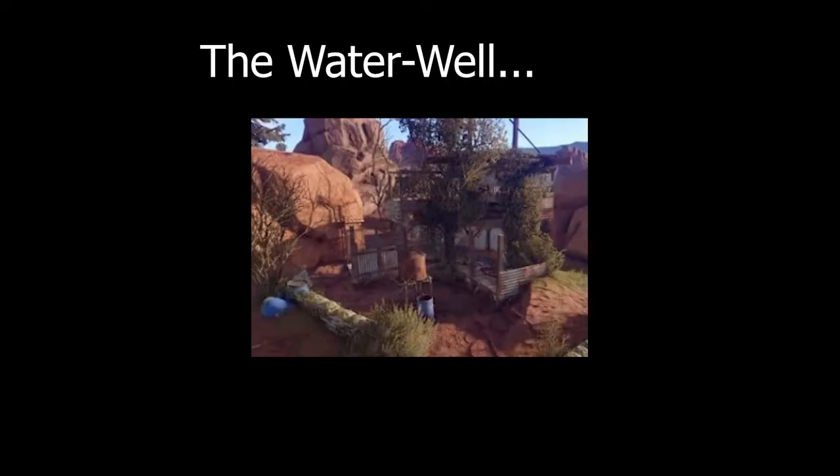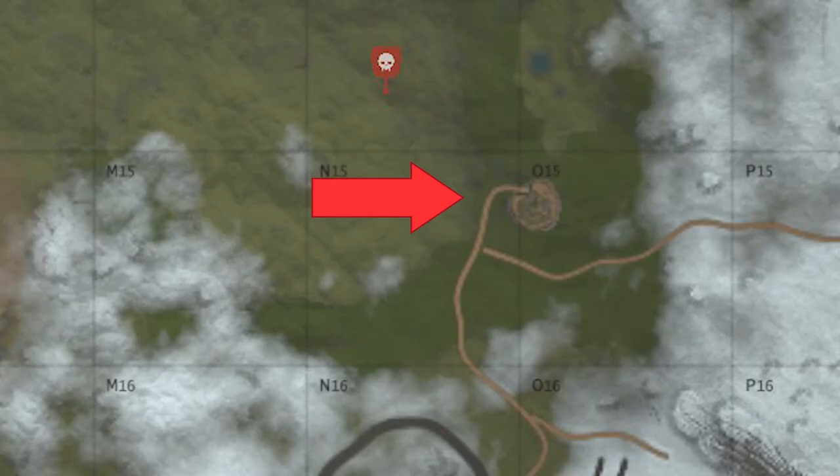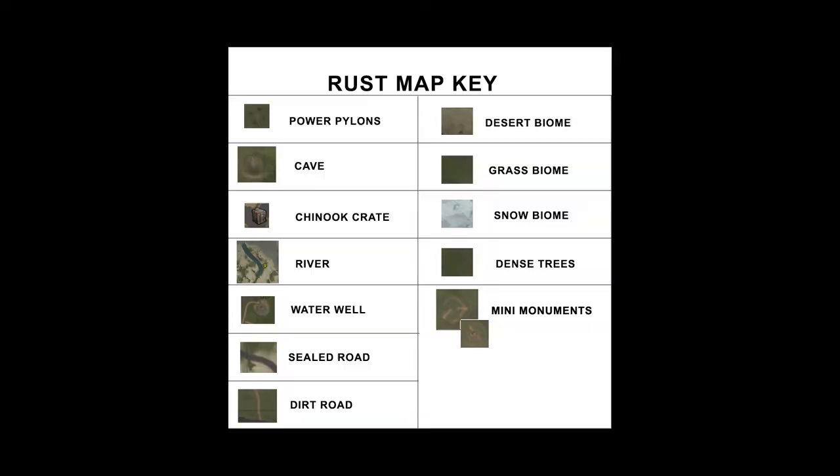I hope this has helped you with maps. Here's a little oddity as a bonus: the water well. It's not labeled on the map, so this is what it looks like if for some reason you want to live near it. It's an easy, safe water source if you don't want to live near a river or go near monuments to find water. That's it, folks. Thanks for watching. Please like and subscribe, or leave a comment if you didn't like this kind of video and tell me what you do want to see. Ciao.